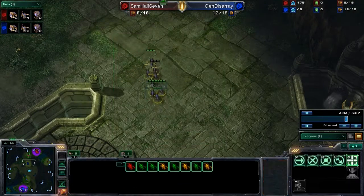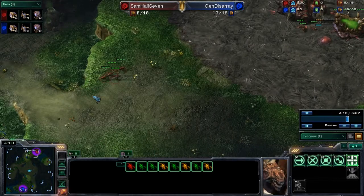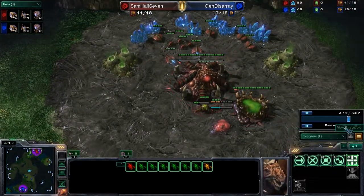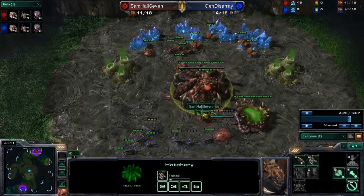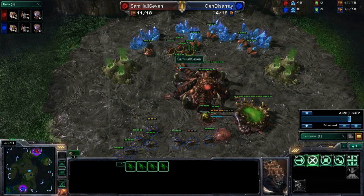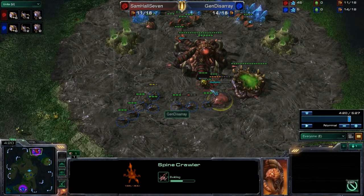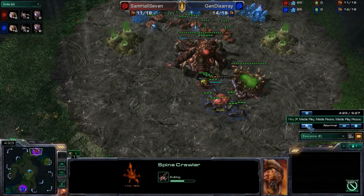These eight zerglings are coming up to Samhall7's base again. Samhall7 had a variety of options to defend, and unfortunately he will use almost none of them. He did switch to a spinecrawler — which was a good idea — but the spinecrawler is only halfway built and has half its hit points. Instead of using his zerglings and drones to protect the spinecrawler, which would have been his only hope at surviving, he leaves it on its own.